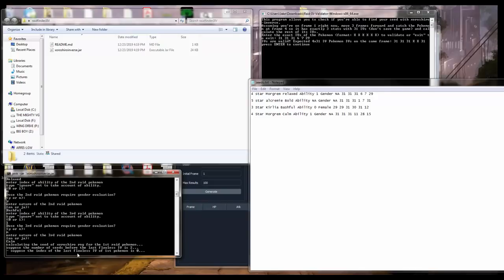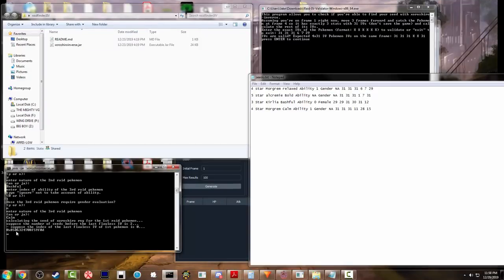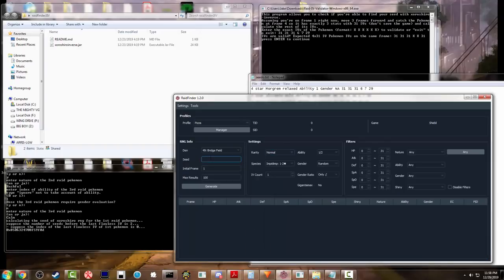Now it's going to do a calculation — this can take a while. Once it spits out a seed, type that seed into Raid Finder. You don't need to type the '0x' portion. Normally you should be able to copy from command prompt. Once you've got your raid seed typed in, hit generate to make sure everything lines up. There's a chance it outputs more than one raid seed — if so, copy them all down and check each one.